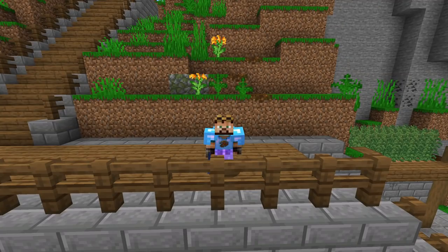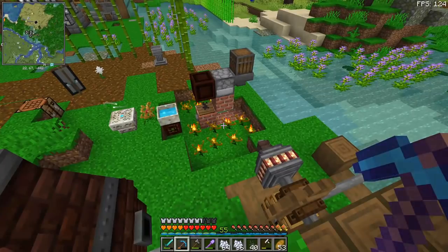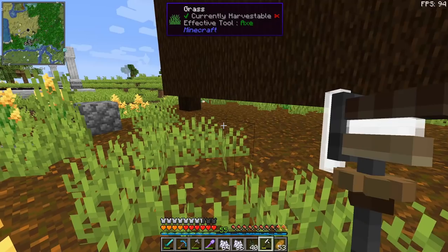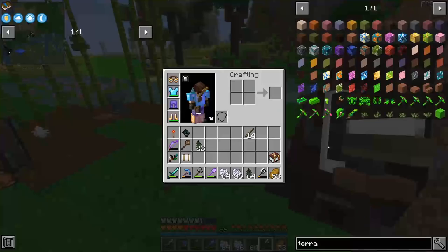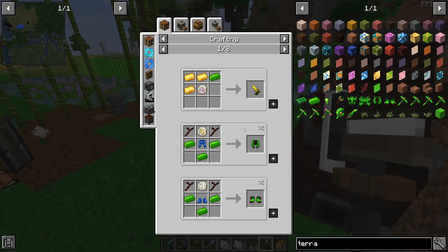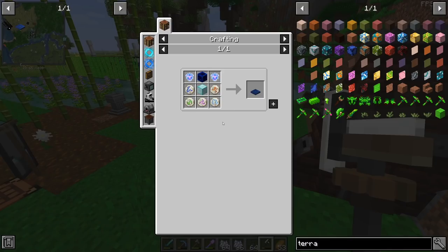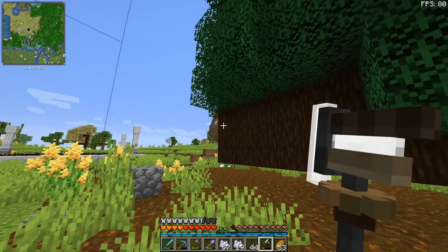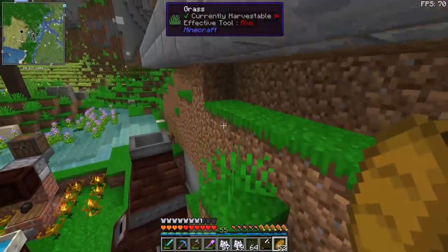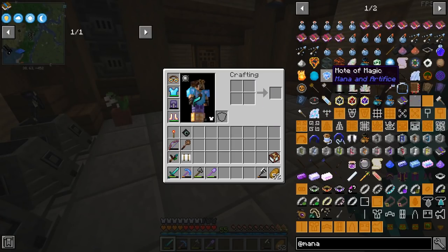Why did we go through all the trouble to get shadow steel and refined radiance? I wanted to make the deforester from Create. We need to generate tons of mana using endo flames until we reach the Alfheim portal. For the moment we need to burn charcoal, and with the scorching heat enchantment we should get a lot. The problem is the plate — you need Modes of Magic from Mana and Artifice. This is a temporary solution until we get to the Alfheim portal.